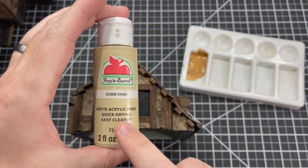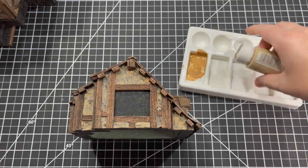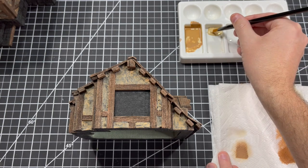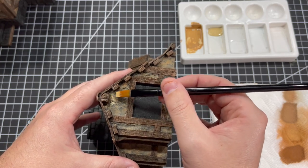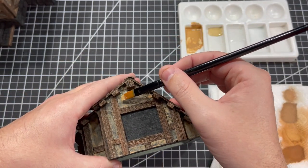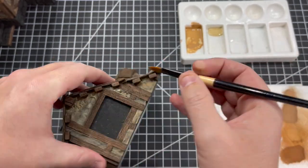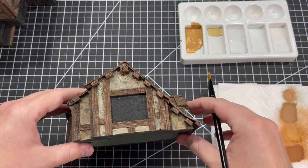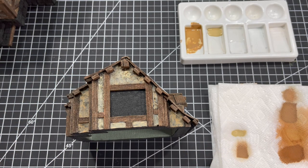Next we move to Apple Barrel Khaki and do that same over brushing we did with the wood. Drop a little onto the palette, a little water next to it, wet your brush, get a little paint on it, and very gently go over the top to pull the brush across and get the highest areas of the stucco highlighted with this khaki color. Finish that up on the rest of the piece.